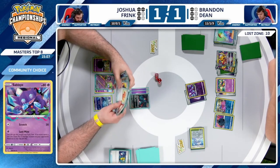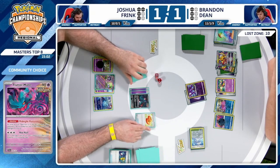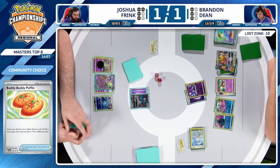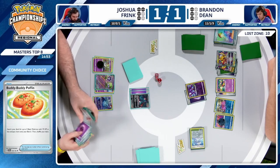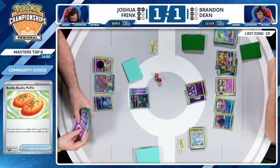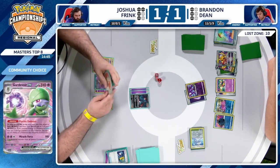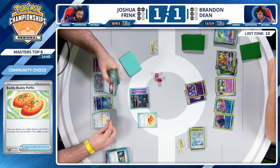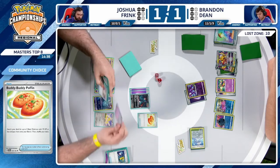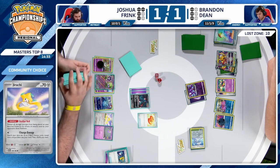See the cape in hand — not the Hero's Cape but the Luxurious one. Buddy-Buddy Poffin after Super Rod can go ahead and fetch that Drifloon. Count the energies available — they have five in the discard, can retreat, so that's six. Six times three — that's numbers. Well done, Jeremy. Jirachi for some additional protection. Sableye now useless against the bench.